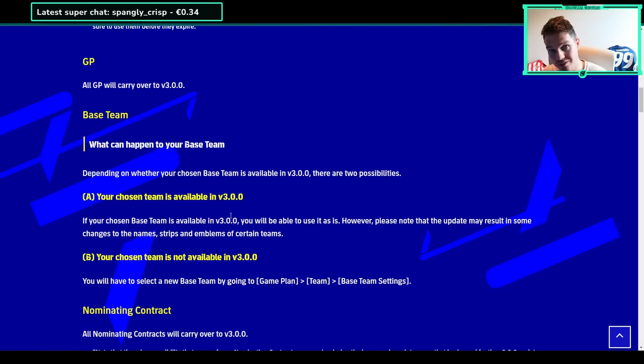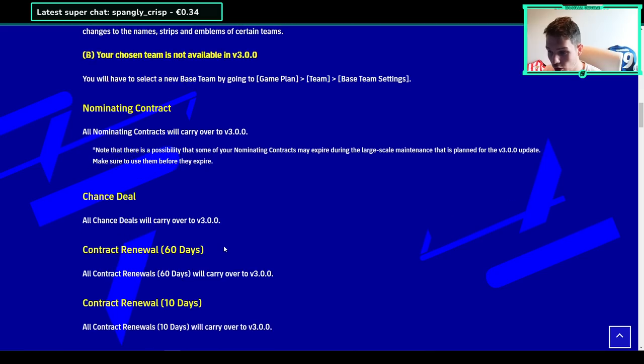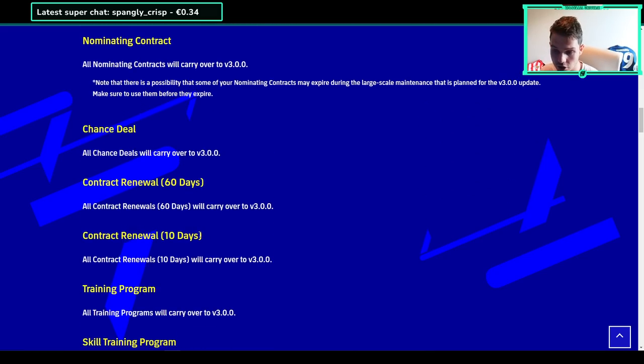Regarding your base team going into v3.0: if your team is available in 3.0, you'll continue to use it. If it's not available, you'll have to select a new team. For example, if they lost the Barcelona license, the Bayern Munich license, or any other team's license, or if a team is simply removed from the game, then you'll need to pick a new game plan - that could be a national team or whatever.